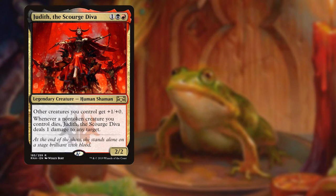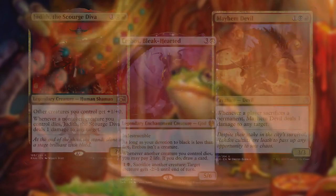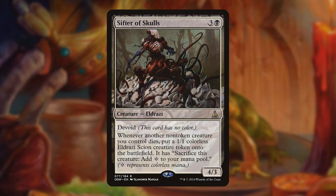Judith the Scourge Diva grants our board a nice +1/+0 while also pinging any target when a non-token creature we control dies. Mayhem Devil pings any target when anyone sacrifices a permanent. Erebos lets us pay two life to draw a card when one of our creatures dies. Falkenrath Noble shares the same effect as Blood Artist, draining any player for one when it or something else dies.